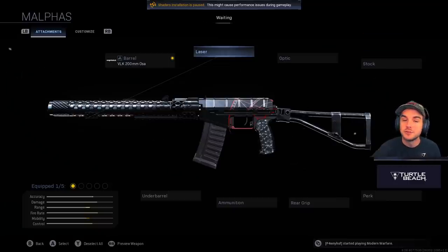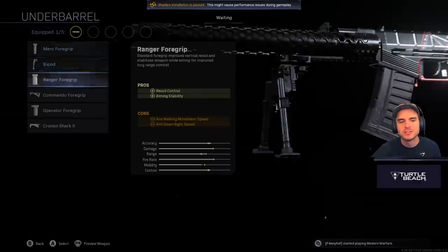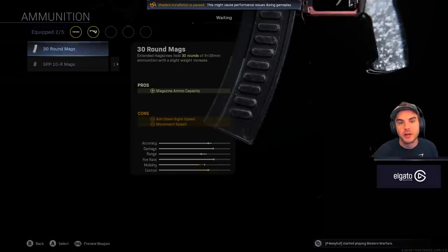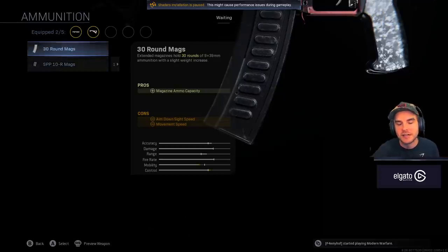Because you've got five attachment slots and don't need to use a muzzle, you've got a lot more flexibility. Going straight to the underbarrel, we're going to use the Commando Foregrip. If you want a bit more help controlling recoil you can use the Operator Foregrip, but personally I'm going with the Commando Foregrip. For ammo you've got two options: the 30-round mag and the SPP 10-round mag. The SPP is a single-shot mag; the 30-round is the one you want for full auto, which is what we're doing with the first build.